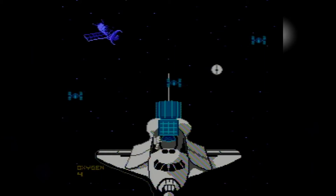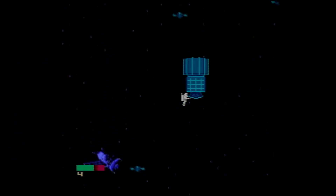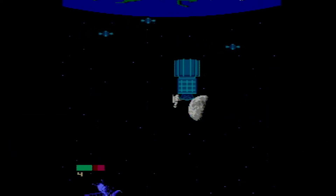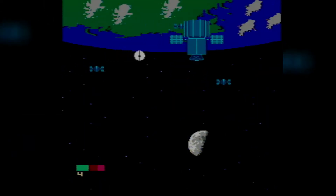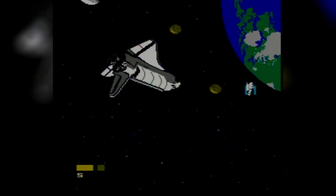Once in space, you'll perform some sort of task — this is the main objective of each mission. First, you'll place a satellite into orbit without it getting hit by flying space debris. Easier said than done. Your next time up, you'll be placing panels as you piece together parts of the new NASA space station. From there, your missions are typically maintenance oriented — fix some satellites, place some more panels.